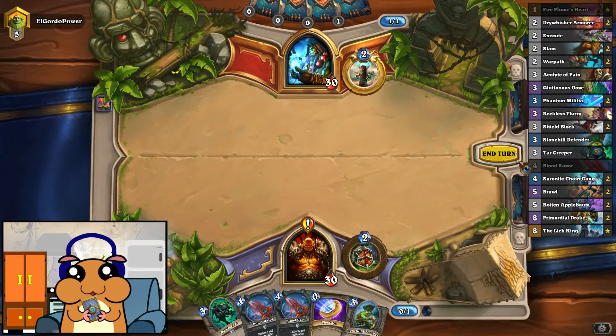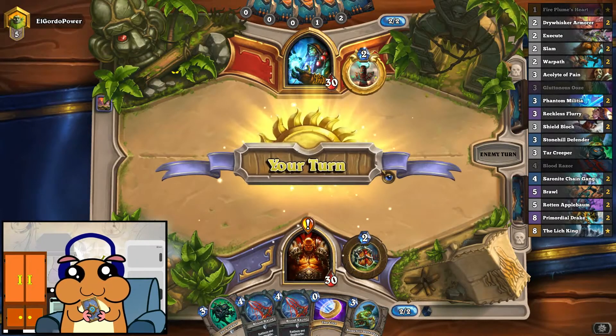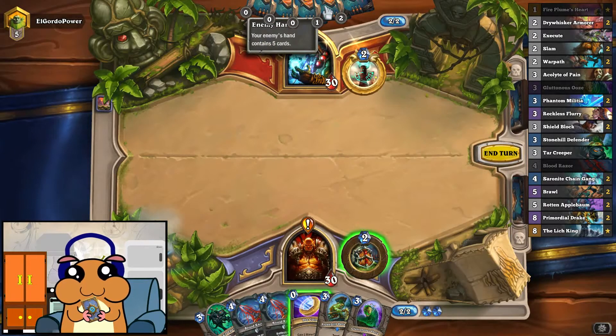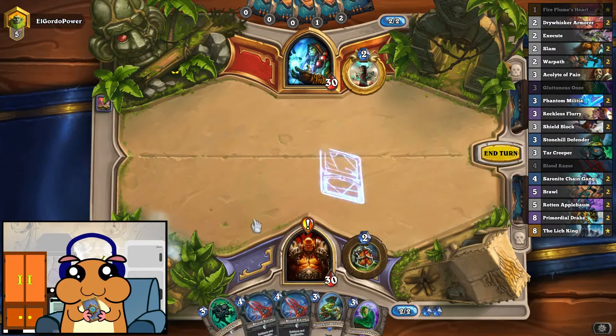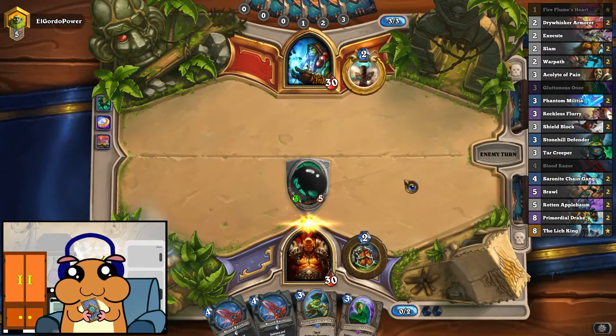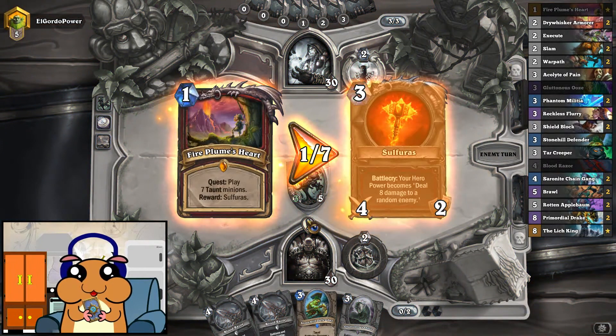We already have some taunts to play very soon. Everyone's playing the new card bags after beating the Witchwood. Should we coin? Yeah, we have so many 3-drops. We'll coin this one here just to accelerate things with a quest.